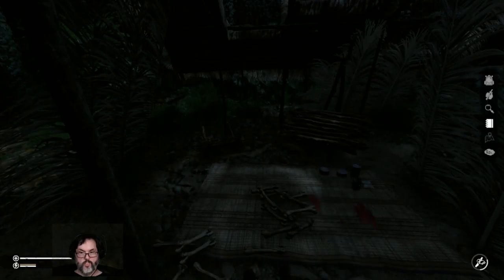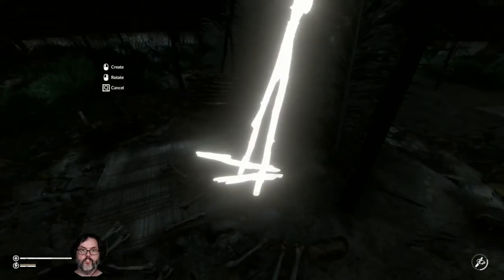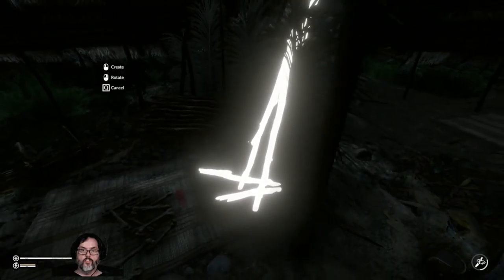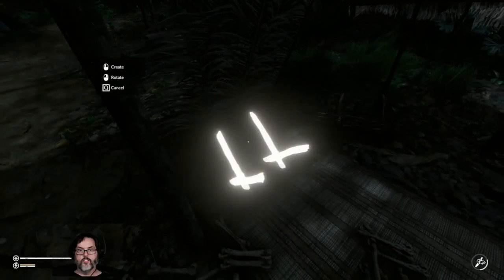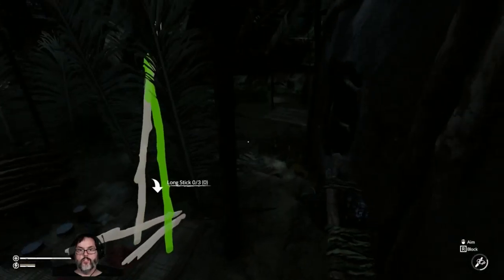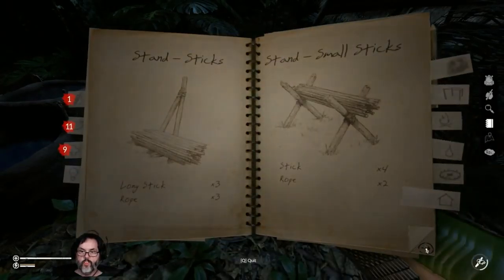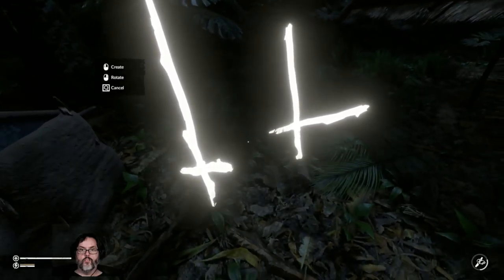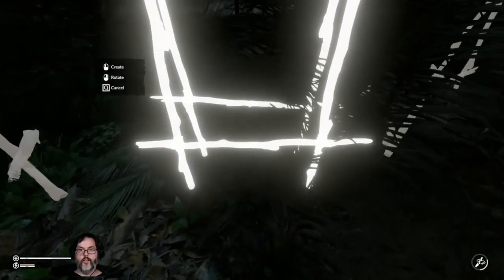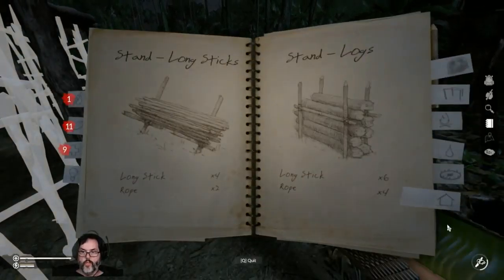That'll give us two storage chests. Let's go ahead and put another stick stand right there, and another small stick stand right there. Then maybe we'll build right there. What else do I want to build? We've already built that.